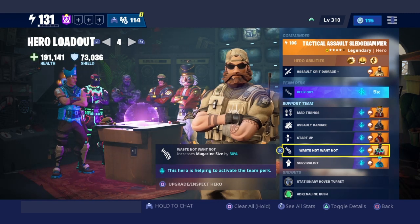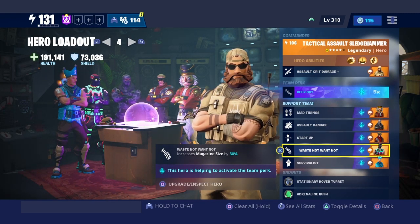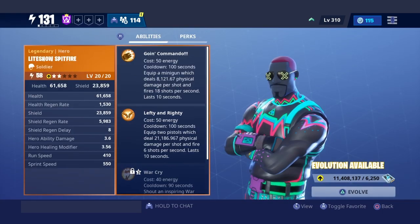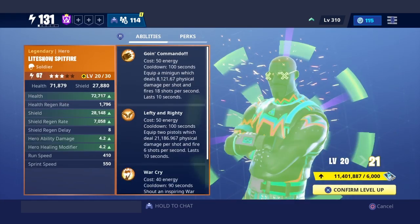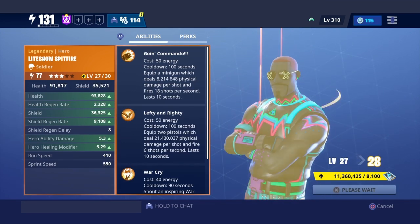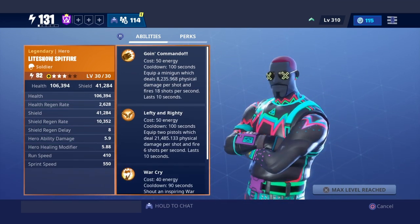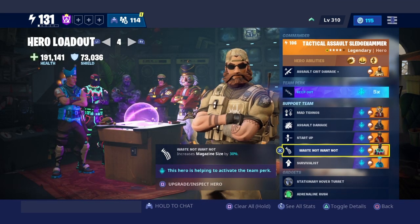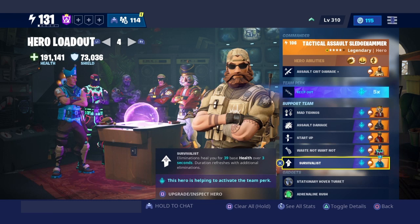We got Bullet Storm Jonesy with Waste Not Want Not, which increases magazine size by 30 — that's why I have 65 ammo in the clip instead of the base amount. He's at 58 stars because I reset him and put him in my collection book, but I took him out of retirement just for this video because you want a lot of ammo for the Typewriter.